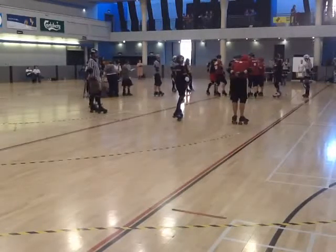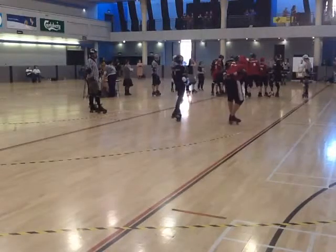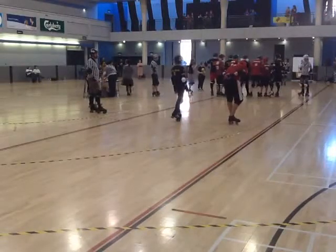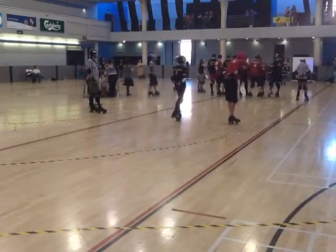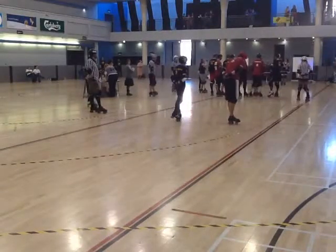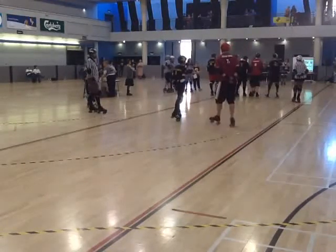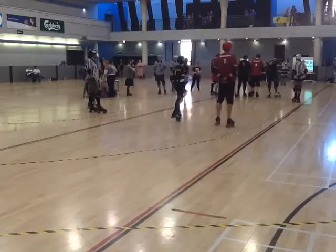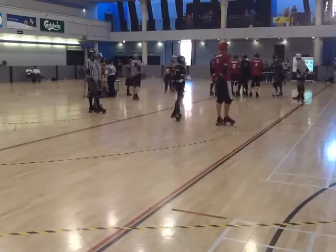So, the way we roll with roller derby is we've got a pack of players at the front here — give us a wave if you're in the pack. They're looking very, very scary. We've got two pivots at the front — give us a wave, pivots. You can tell these guys by the stripes on their helmets. The rest of the pack must stay together, and that makes a pack.